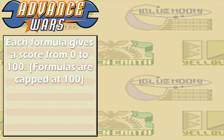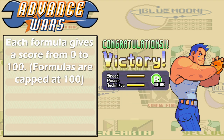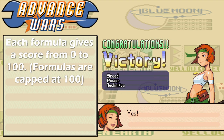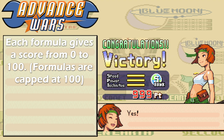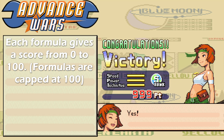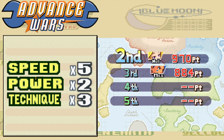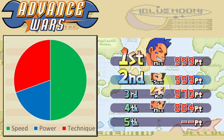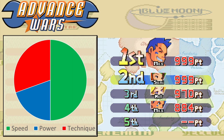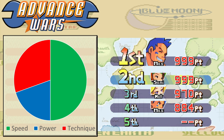Each of these formulas gives you a number between 0 and 100. However, Advance Wars 1 doesn't directly show you how many points you got in each category — it just represents it as a bar. In war room it does show your total score, and you might notice that despite these categories being out of 100, your total is out of 999. The game multiplies your speed score by 5, your power score by 2, and your technique score by 3. This means speed is worth half your total score, while power is only worth 20% of it.